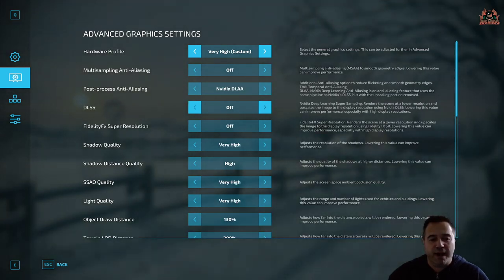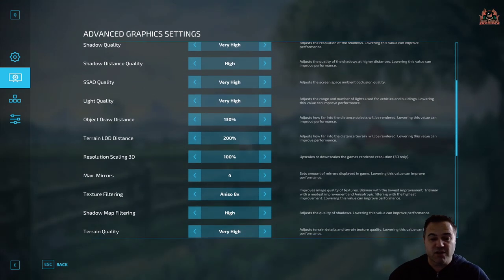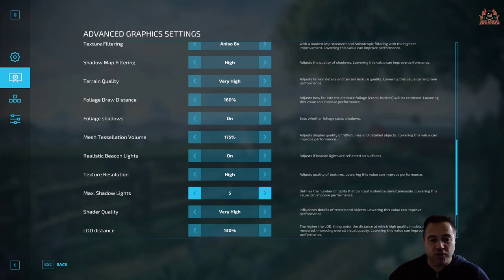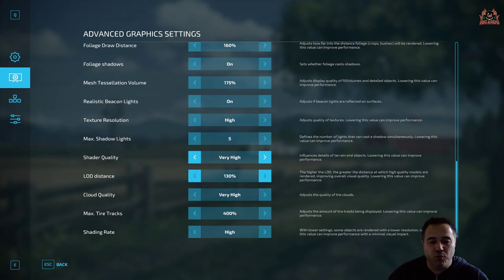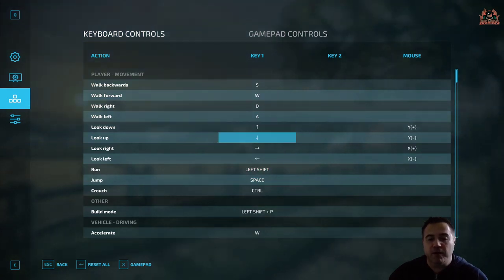In advanced graphics settings you can add things like DLSS — it's really your own choice depending on the performance and quality you get. I've got things generally set to very high and high — shadows, beacon lights turned on, and texture resolution. You've got low, medium, high, and very high options for different qualities of detail across different settings. I'd invite you to go through all of this and have a good look.